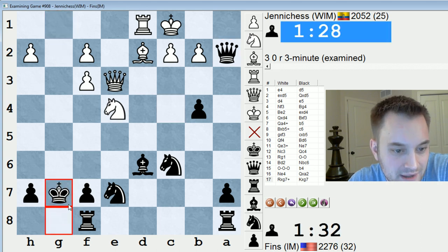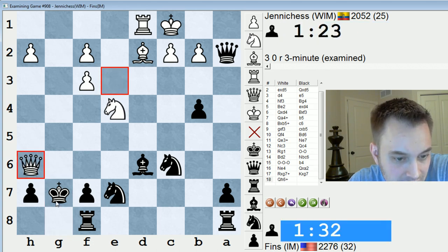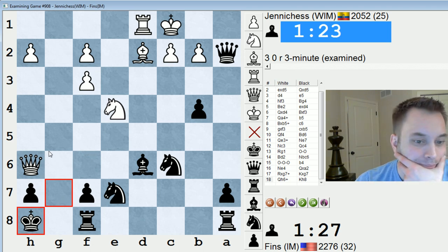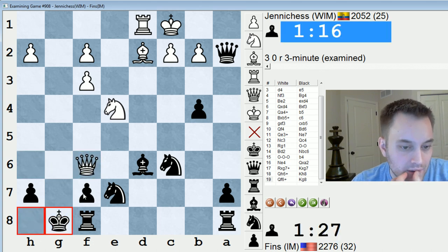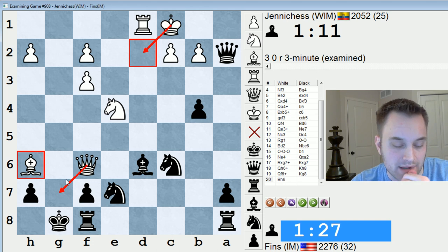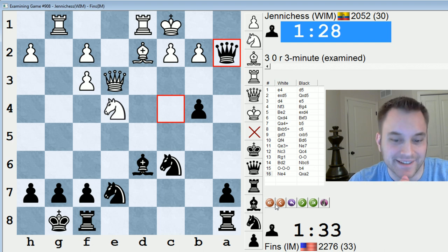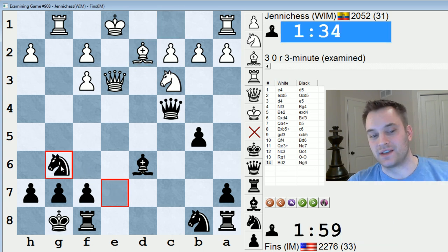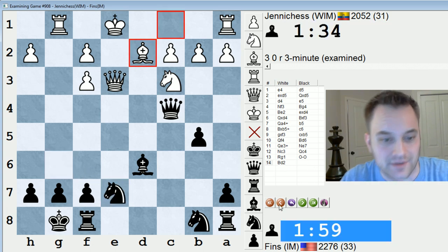If rook takes g7, I have to take with the king, and my king is completely exposed here. Let's say check. If here, then knight f6 just wins, so I have to go to this square. Where's the checkmate for white? Check. Check here. My knight always comes to assist. But what if even a slow move like this, giving the king an escape square and just threatening queen g7 mate? What a bizarre ending. I probably should have just played a safe move, like knight g6, and block the g-file - ensure that rook takes g7 can't be played.